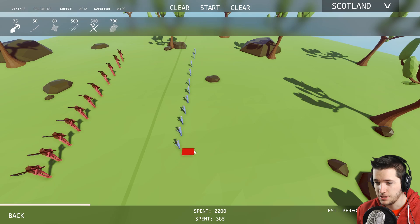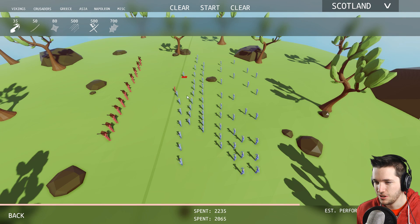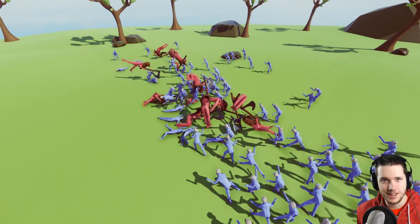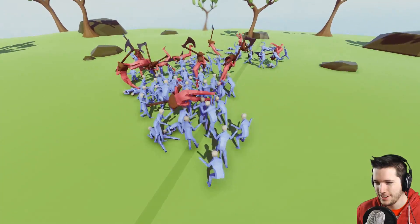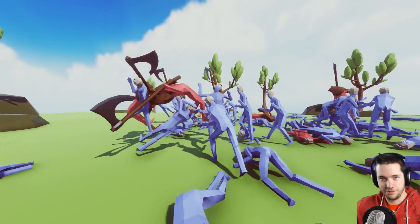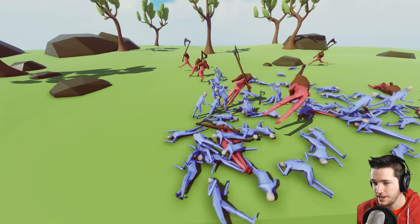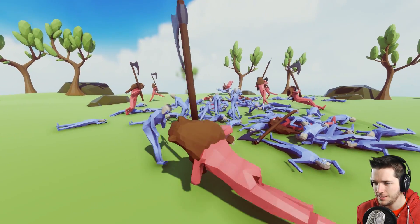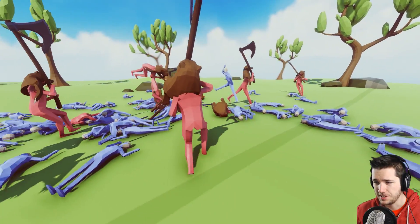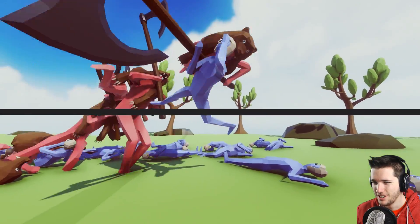Asia has taekwondo, ninja, samurai master, and ninja master — those are all new. Let's try the taekwondo dudes. They have those little helmets — it's so cool. We'll do a whole block of them. Oh wait, there's a red one on the wrong side — an infiltrator who betrayed the taekwondo masters and joined the red team. They're just flailing around karate-chopping. They've taken a couple axemen out and are doing alright, but their numbers are thinning. This is not going well at all.